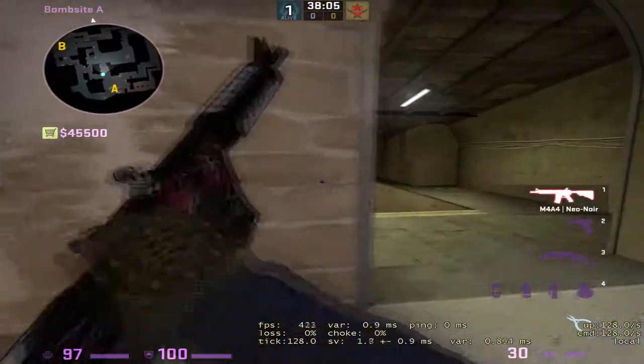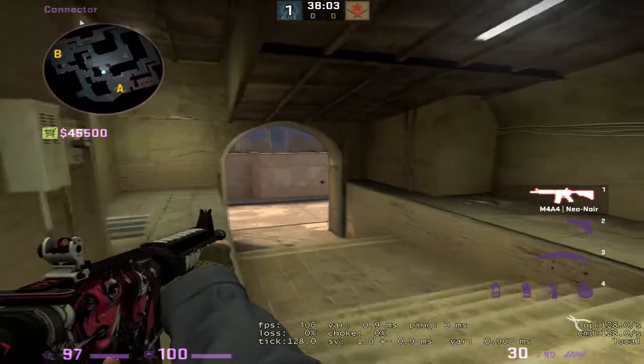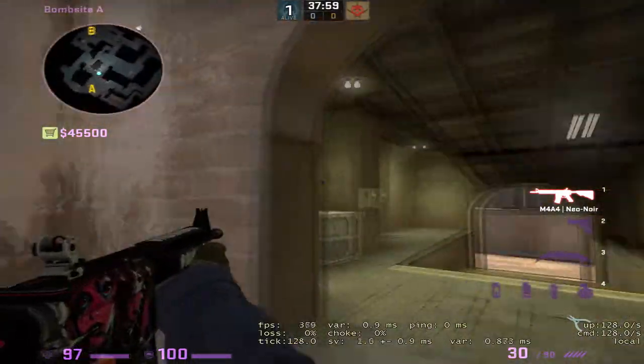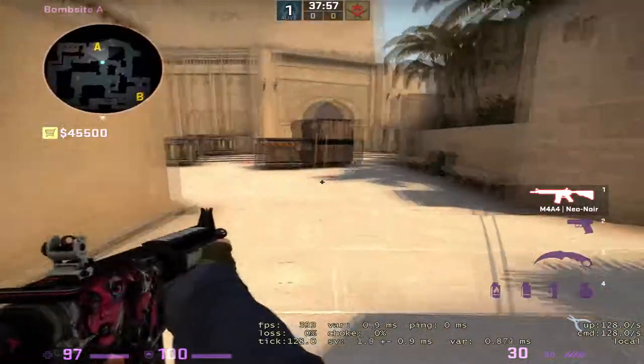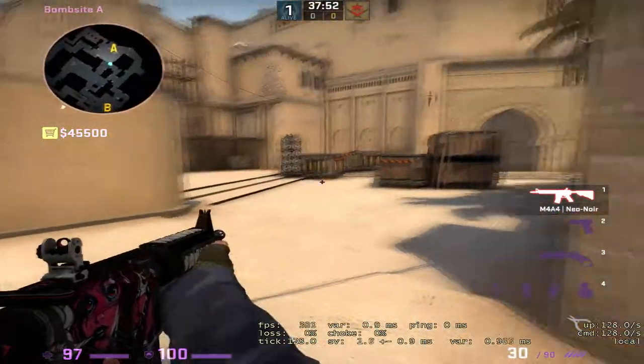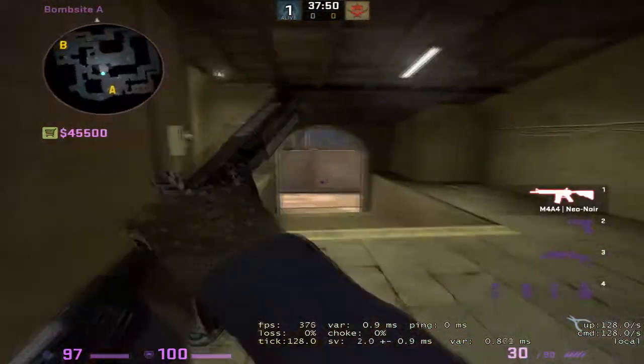Welcome back everybody. Today I'm going to be going over how to play connector, not only in a 2-1-2 standard default setup, but also in a 1-1-3 setup where you have one anchor B, one player in nest, and then two on A and you in connector.